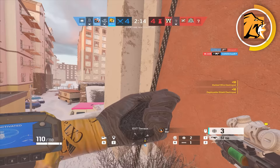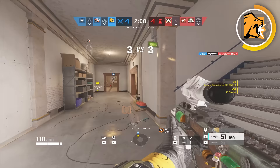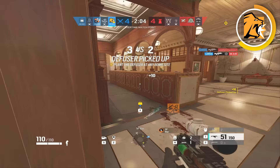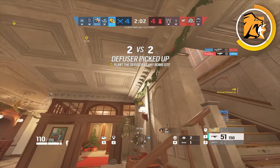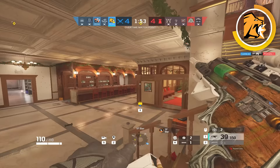This makes defenders sit still, which makes them a way easier target to hit. Once you learn that, you can start learning really advanced Lion clears, like roam clearing with Lion. You can drone out a roamer and then scan, so if he moves he'll get pinged and you can pre-fire him. Or if he sits still, you already droned him and know where he is — either way, you have information you can act on.